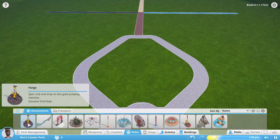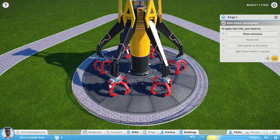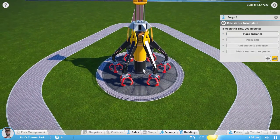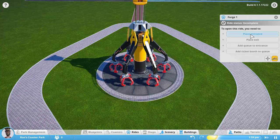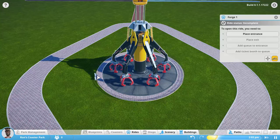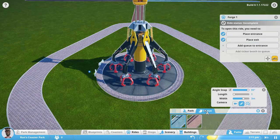The first one we have is called the Forge. It is an extreme thrill ride. I'm going to put that guy right in the middle here. And apparently this one, it looks like these raise up and those spin. It's pretty cool when you put down a ride, it goes through a little checklist of everything you need to do before you can open it. So we need to place the entrance. We're going to place the entrance over here. Place the exit right there. Add a queue to the entrance. We've got two different types, kind of a cement one and more of a cobble one. Let's go with the cobble one.